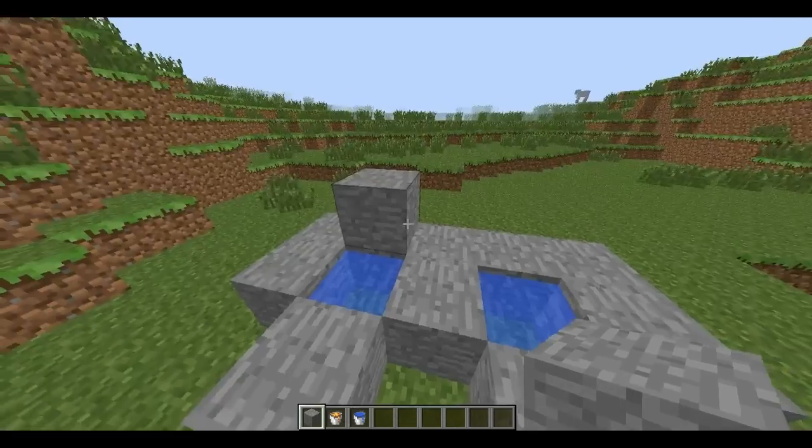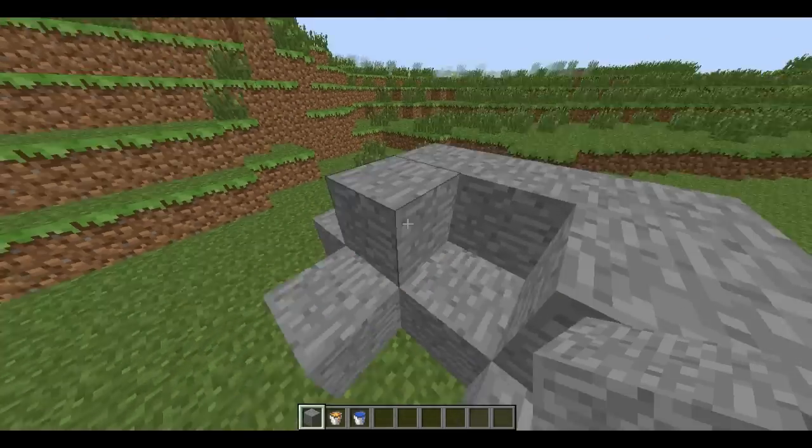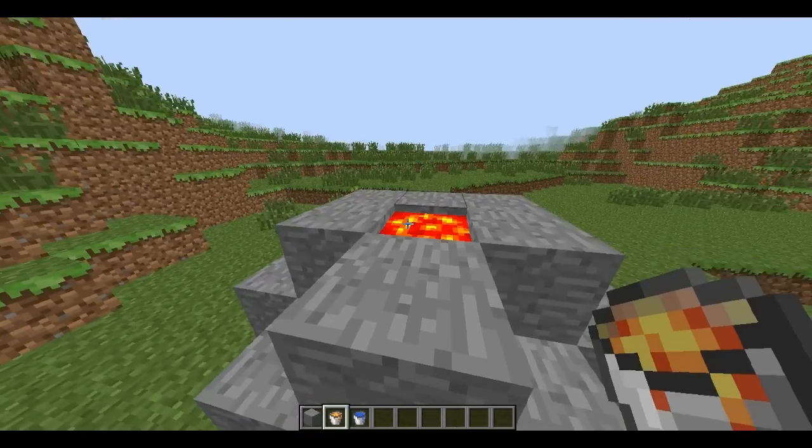Build the generator up like this and place the lava in this section. Then dig out the ground at the bottom for easy access to the stone. Then knock out a few blocks to test it.